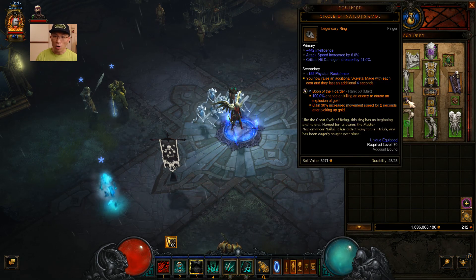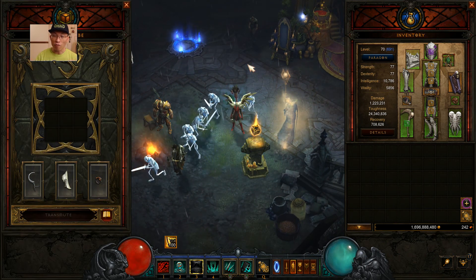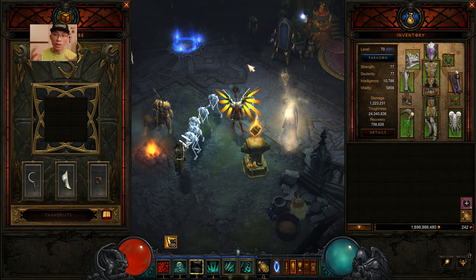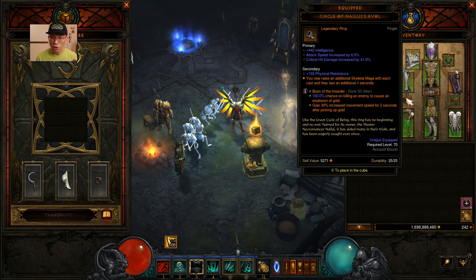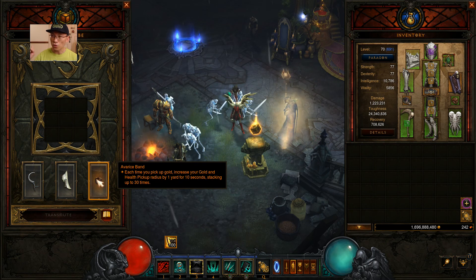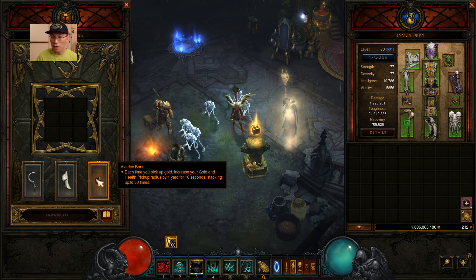A prerequisite is to have the Boon of the Hoarder gem at rank 50 or higher - you can get it by running the vault using a Puzzle Ring in Kanai's Cube, which opens a portal to the vault where the boss drops the Boon of the Hoarder. Every enemy kill with that gem will cause an explosion of gold, which is really nice. Another thing I recommend is the Avarice Band ring, because it helps you pick up gold without having to move around too much - your pet can pick up gold within about 30 yards. It worked rather nicely.